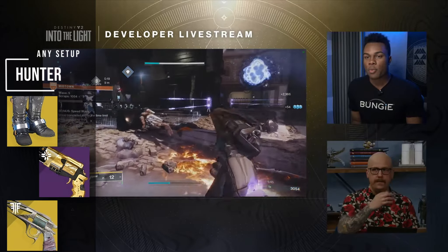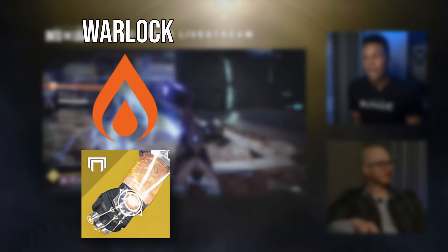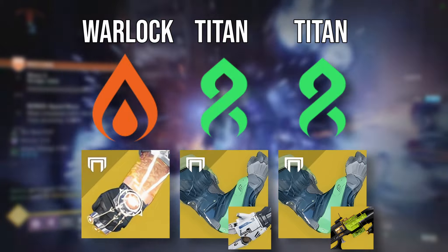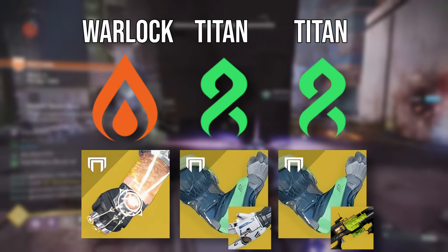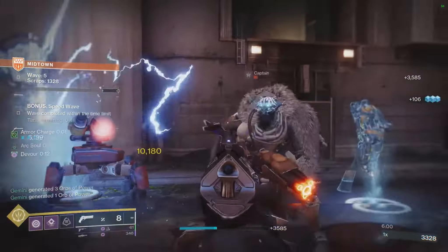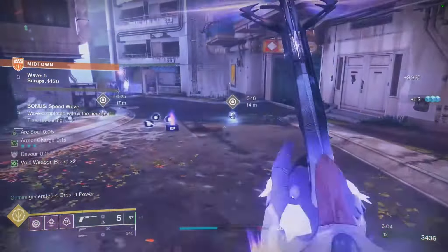My personal suggestion for a team of three would be one Warlock on Solar with Sunbraces and two Strand Titans — one with Tractor Cannon, the other with Parasite. This will get the most out of burst DPS, survivability, and ad clear. But of course, feel free to deviate or try out completely different setups — plenty of builds will work exceptionally.